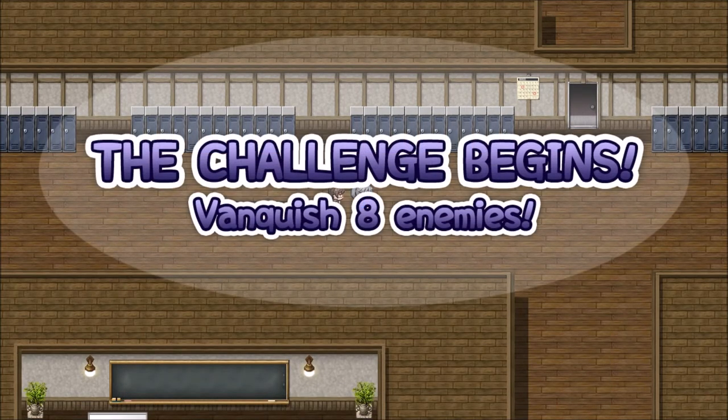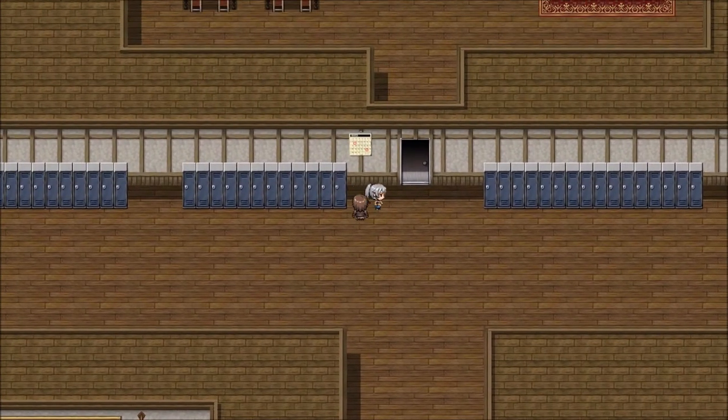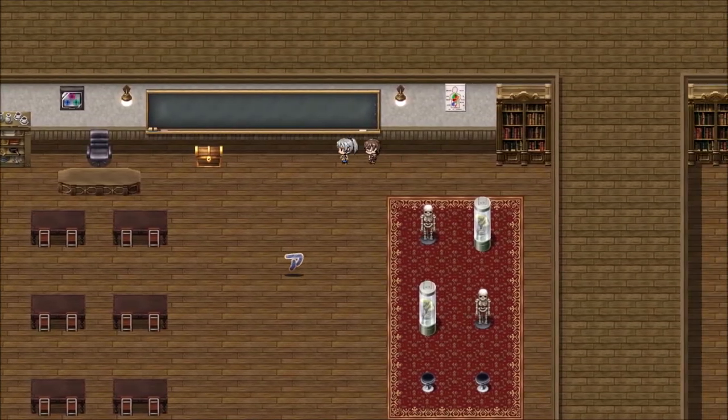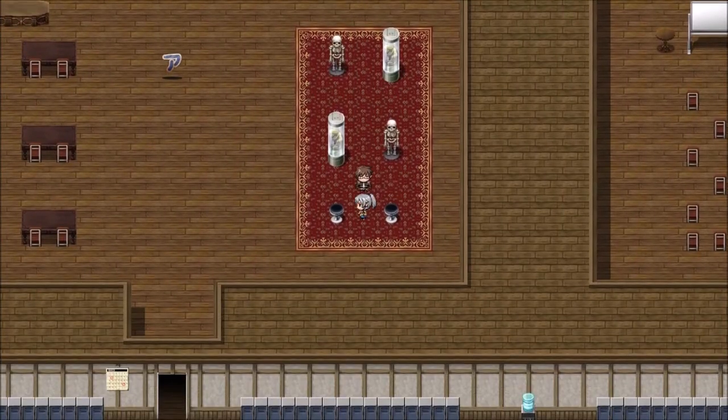Okay. I've got daisuke. Well, it's pretty blunt about exactly what we need to be doing. So we need to go find eight of these things. Is that a chest? Apparently it is. 60 yen, I think it is.